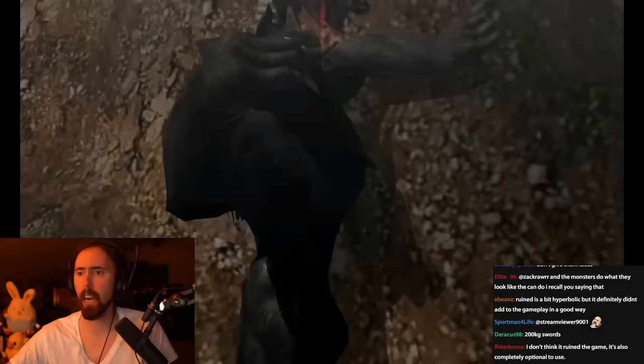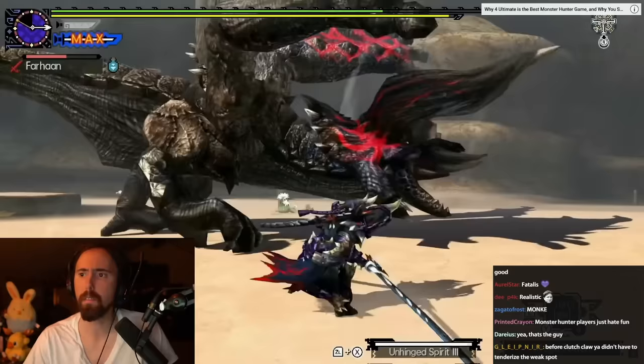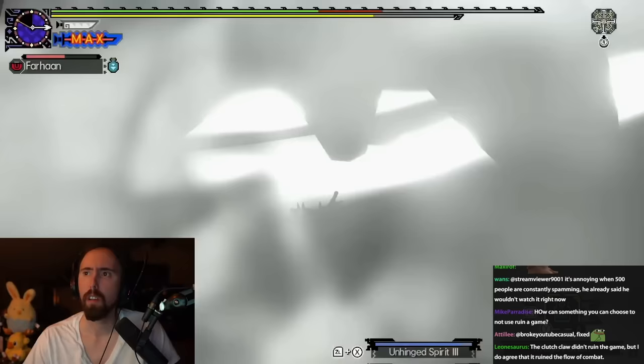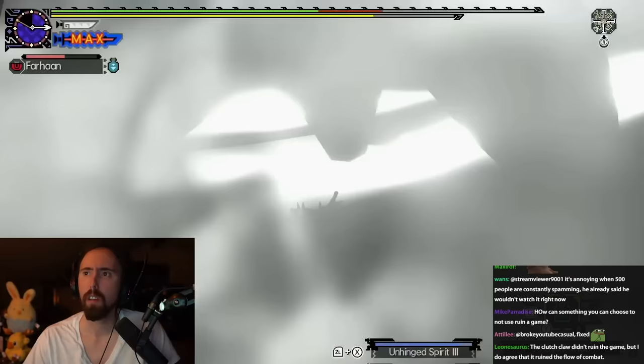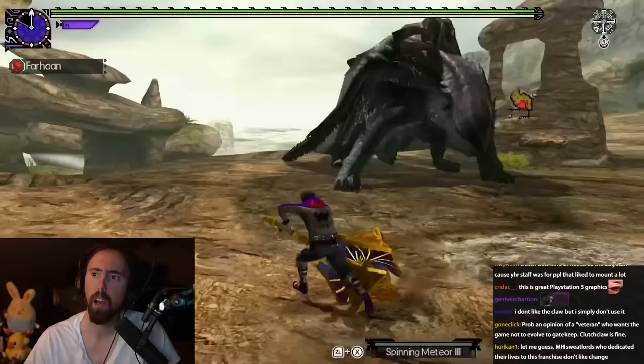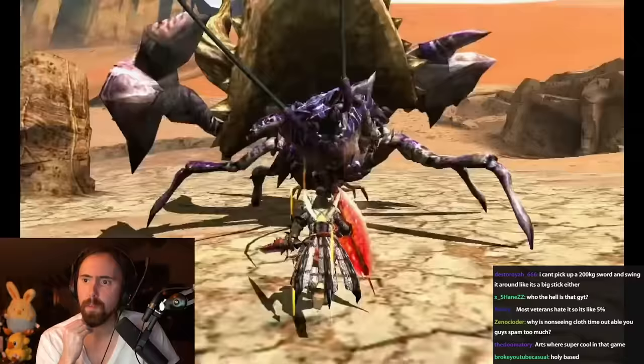Monster Hunter 4 introduced vertical elements into the mix, where hunters could perform aerial attacks and mount monsters. Generations at its core reused 4's combat but added six hunting styles, which dramatically changed the way you approach the combat. It also added special attacks called Hunter Arts. Monster Hunter 4 Ultimate was my very first game in the series and Generations Ultimate was my second. I liked the combat of both games, but Generations felt like it was too centralized on gimmicks — they were a lot of fun, but I much preferred 4's more grounded approach.